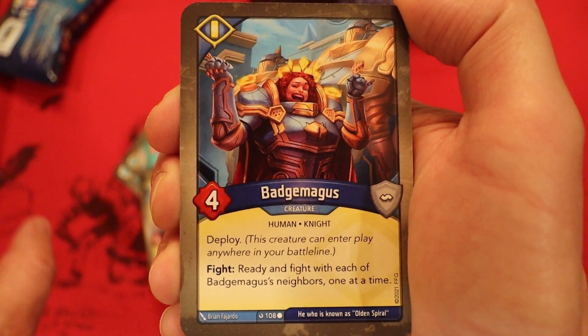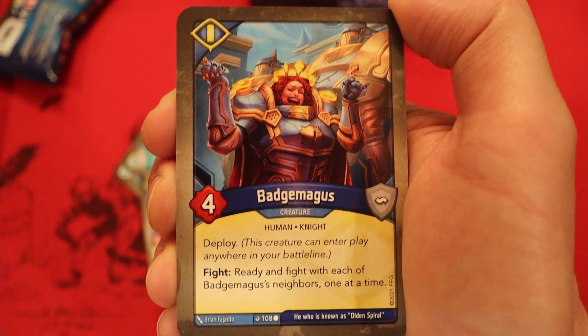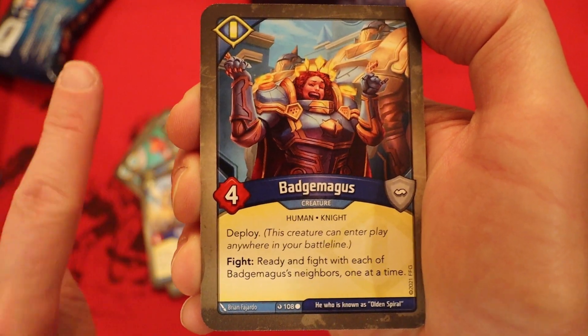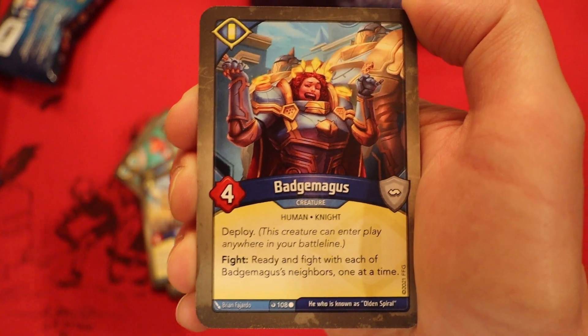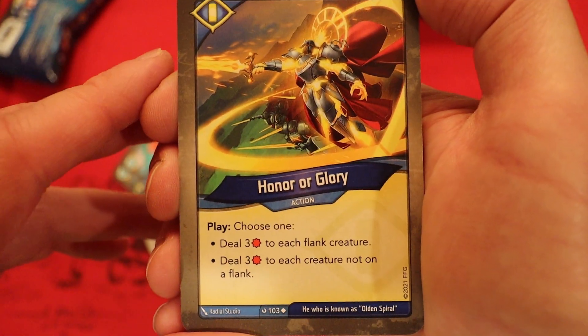For a second I was going to say it's better than Grey Rider, but it doesn't have the play effect. Very interesting — whenever you fight with this, you can get two additional fights. And if your opponent's board is clear, those can become reaps. This is a pretty cool effect — I'm liking that, especially if we can give it some armor thanks to that Larry of the Lake card.